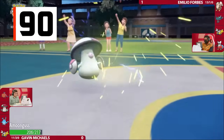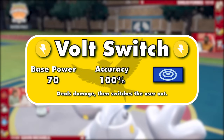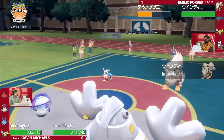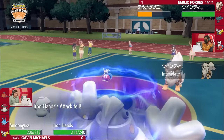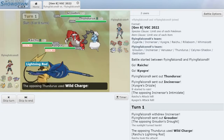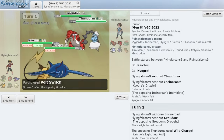The first pivot move on this list is Volt Switch — a 70 base power Electric-type special attack that also lets you switch out, assuming you land the move. Pivoting moves appear less frequently in doubles than singles, but are still vital to creating board states where you gain a huge advantage. The only problem with Volt Switch is that there is a type immune to it, along with a few abilities like Motor Drive, Lightning Rod, and Volt Absorb, so you won't always be able to switch out.